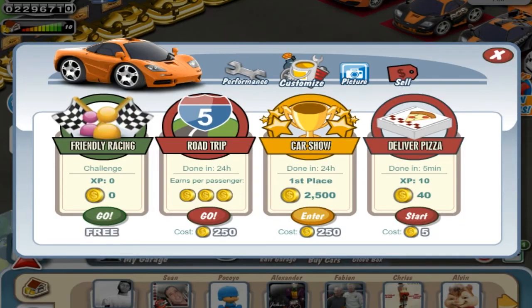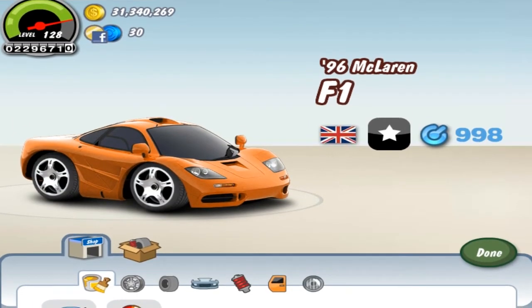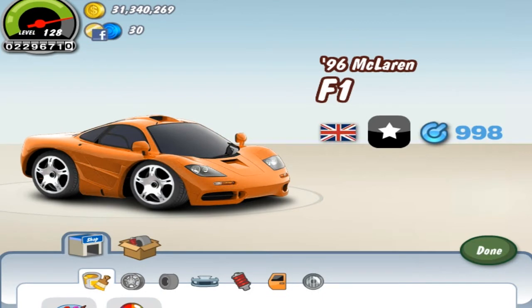Let's take a look at the stock speed. This is the stock speed. Now the great thing about this is that you don't need any friends to recruit to actually buy the car, unlike the F1 LM, and you don't have to wait 2 weeks to actually buy it like the Pagani Zonda.